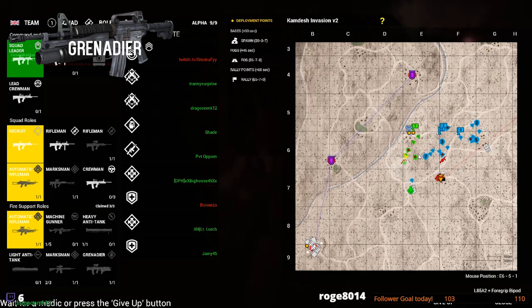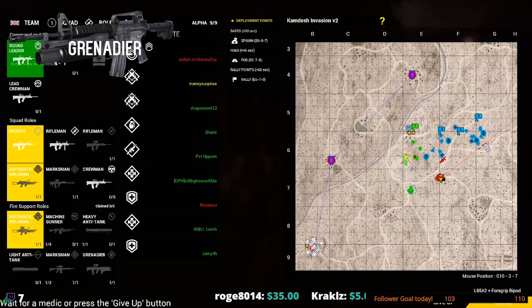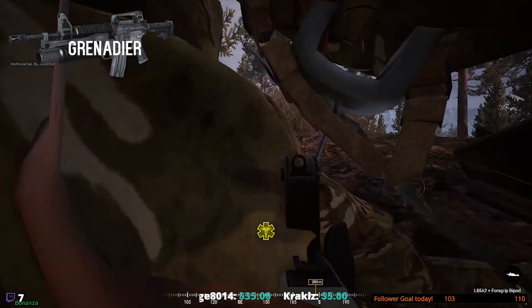Grenadier is what it sounds like — a guy who carries extra grenades or a grenade launcher to deploy grenades in areas you otherwise cannot reach, as well as your faction's standard rifle, usually stripped. They also carry an extra handful of smoke grenades, which is why this kit is primarily an offensive role. Your role is simple: soften up enemy defenses, destroy sandbags, and provide smoke cover for your advancing group. This can be a very fun kit and definitely worth switching to if you know you're going to be on the offensive.